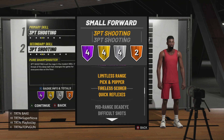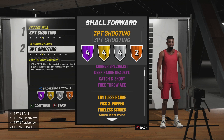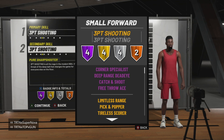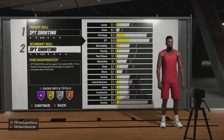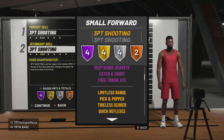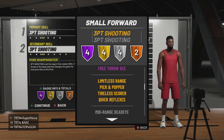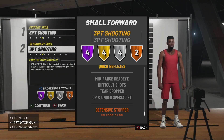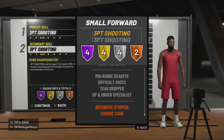This build is going to be the best shooting build and you don't have to be super short. A sharpshooter build with defense — my guy, a sharpshooter build with defense. If that's not a kicker, you are bugging. You get defensive stopper — there are archetypes in this game that don't even get defensive stopper, and you're getting it while shooting the lights out. My boy Kodak is going to be cooking y'all when we go to the park with this build.